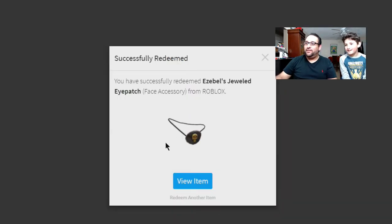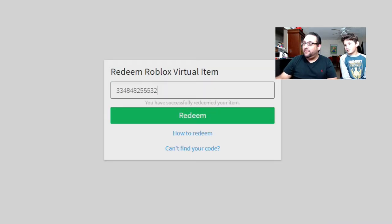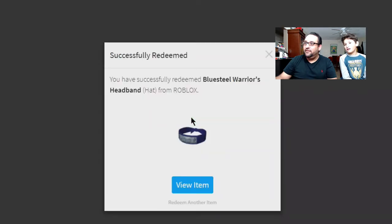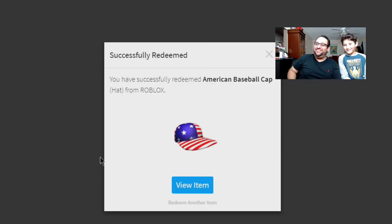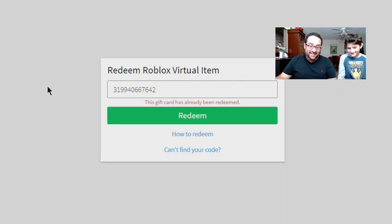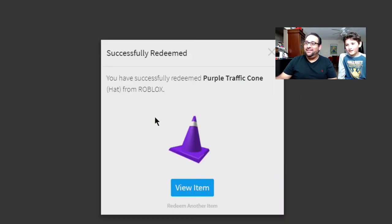Roli's Bejeweled Eye Patch — you probably won't ever wear that. Give it to me, I'll take it! All right, next up — Blue Steel Warriors Headband, that sounds pretty cool, that's like Naruto's headband. Three, two, one — American Baseball Cap, that looks cool. Last but not least — Purple Traffic Cone Hat!